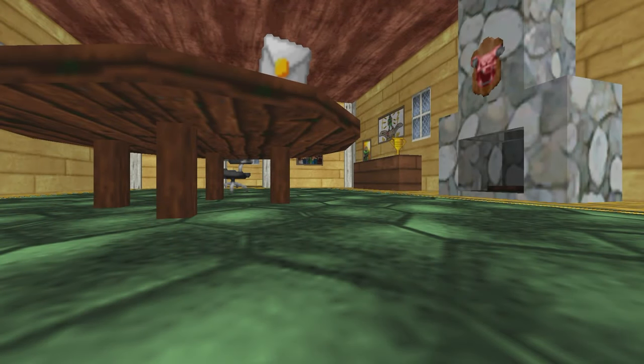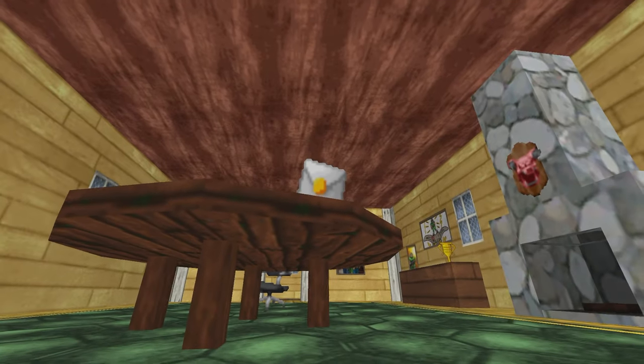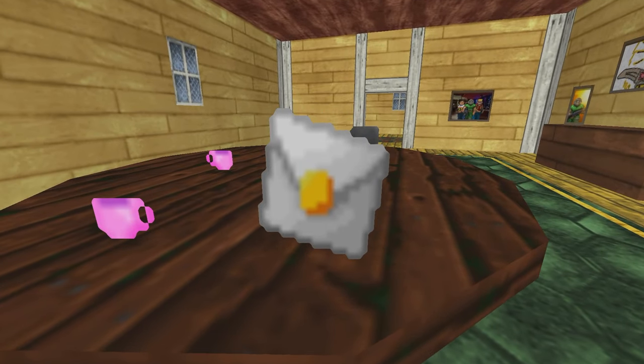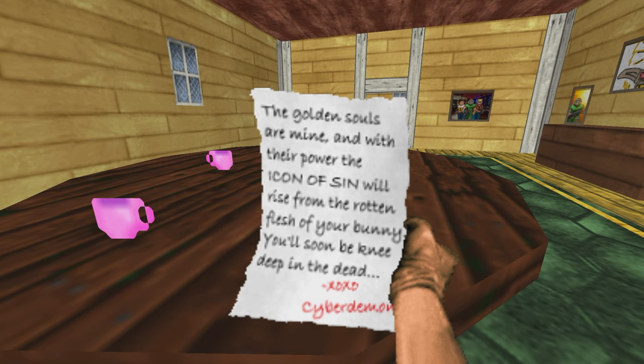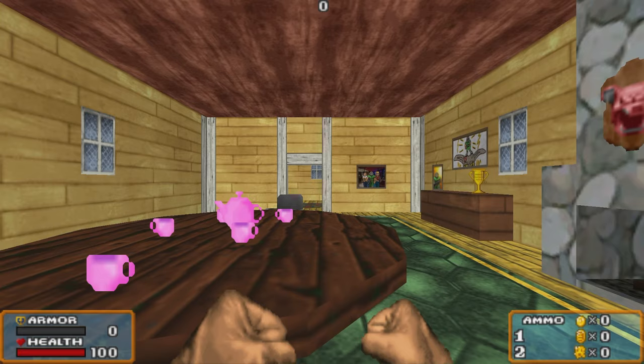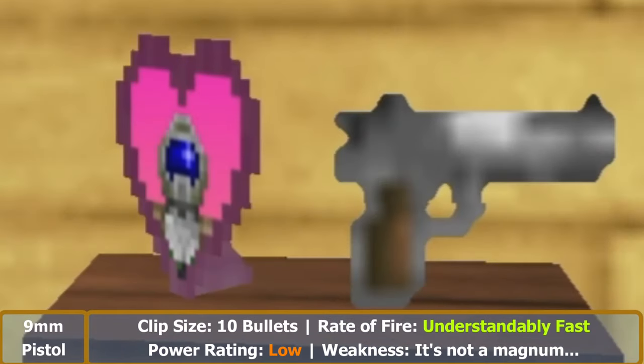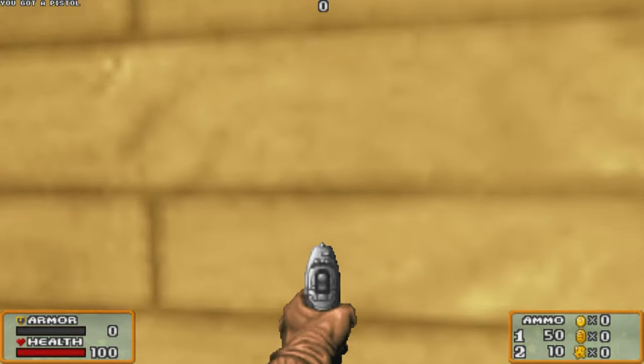So Doomguy, you basically failed to kill the cyberdemon — he took your bunny and left you a lovely note. What are you going to do about this? That's a good start, but before we head out let's get our trusty sidearm. It's not a magnum but it does kill things, so by all means pick that up.